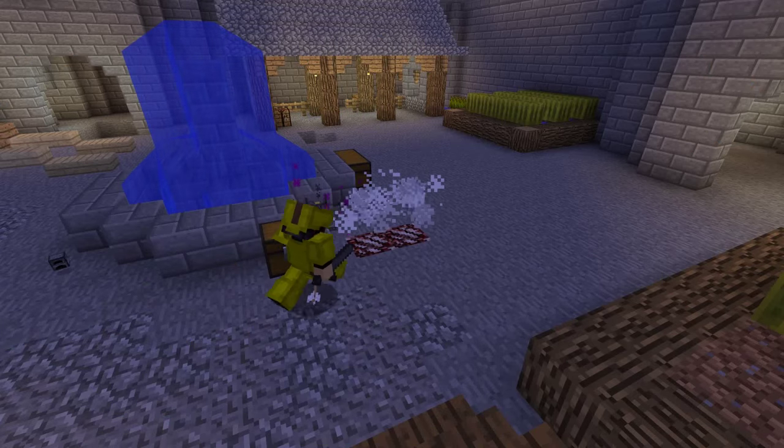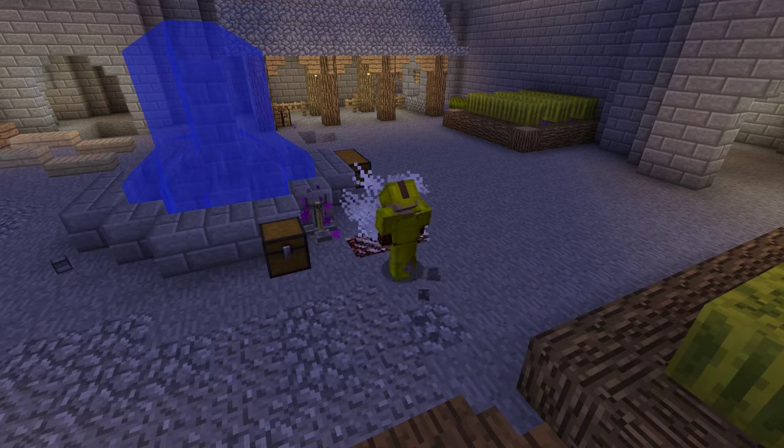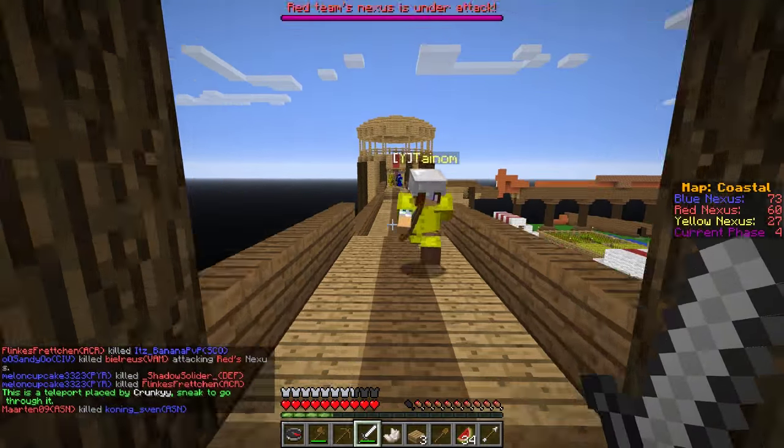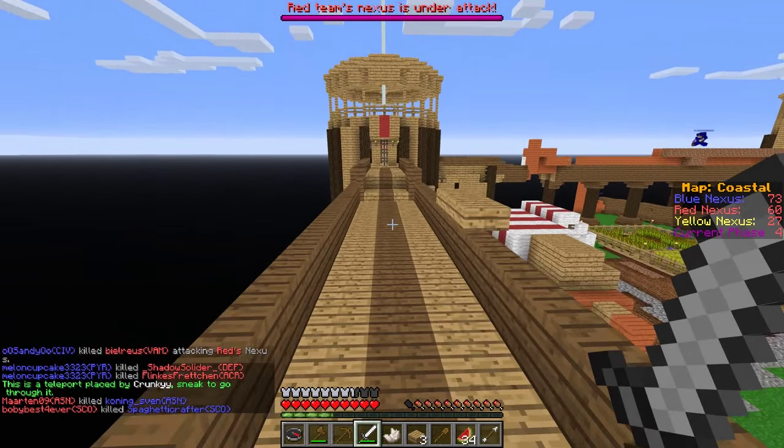Portals are a great way of dominating the game as there are so many things you can do with them. A common technique is to use them for nexus rushing, where they are placed in a position where friendlies can simply teleport through and run out to damage the nexus.